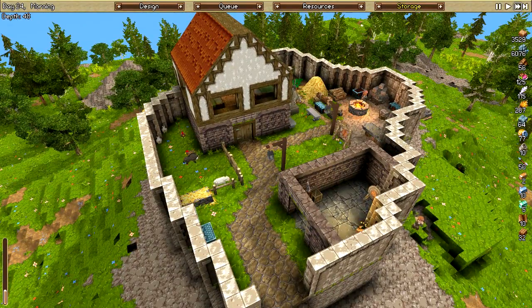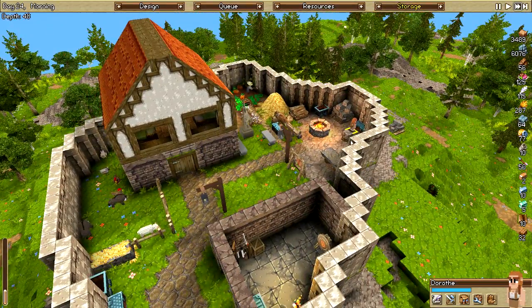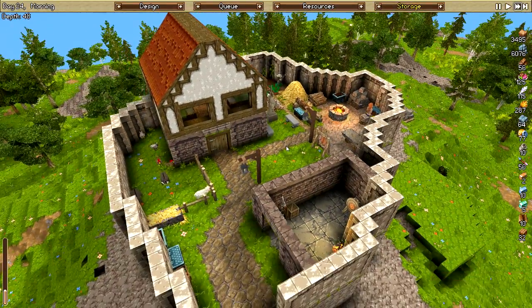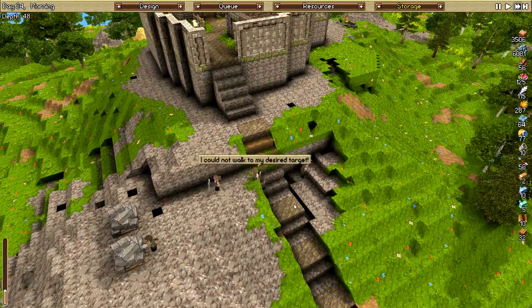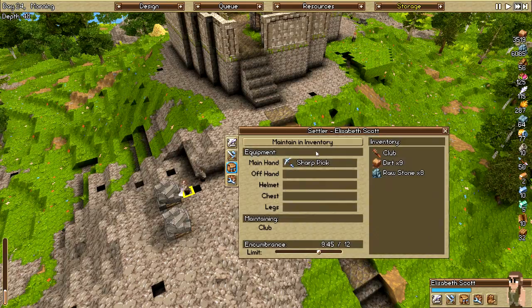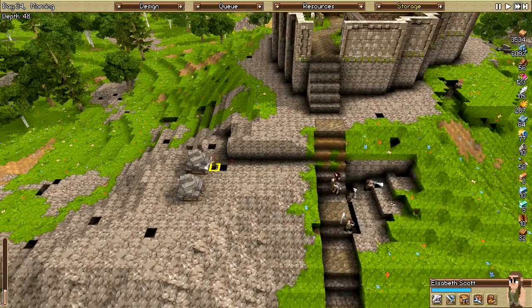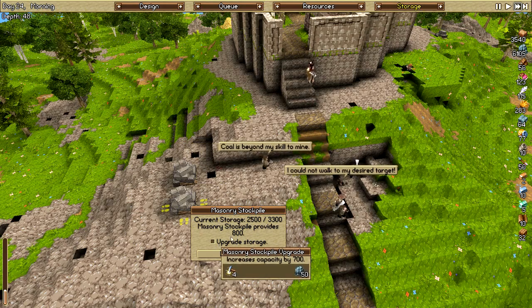Otherwise things look great. Food is on its way up. And my blacksmith Dorothy has been quite busy — got her busy making some nice sweet pickaxes for everyone. I think everybody pretty much has a sharp pickaxe now. Very nice — 8% bonus on stuff. Oh, these can be upgraded, that's cool.